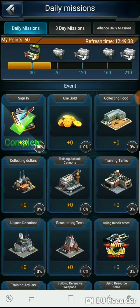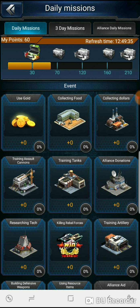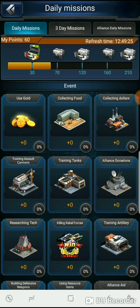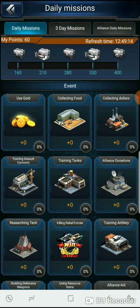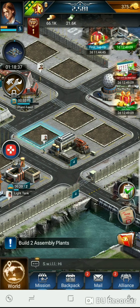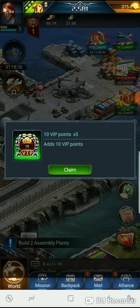Command center is upgrading — 20 minutes, perfect timing. We gotta go through our daily missions so we can get points. Just check your daily missions to see what you need to do — collecting food, collecting dollars, training assault cannons, training tanks. That's going to get you points and you want to essentially max out the rewards. You have 24 hours to do so — usually 12 to 24 hours.